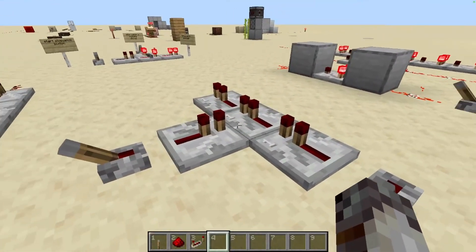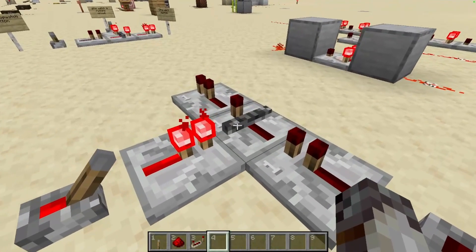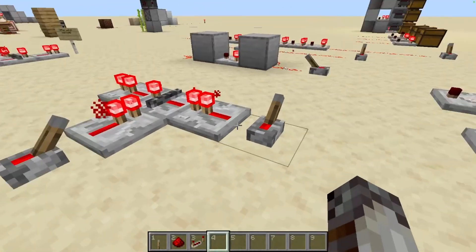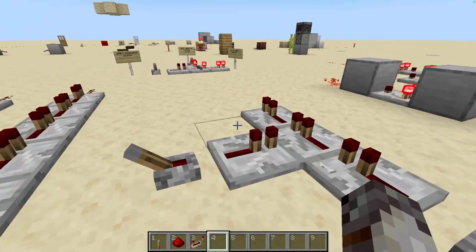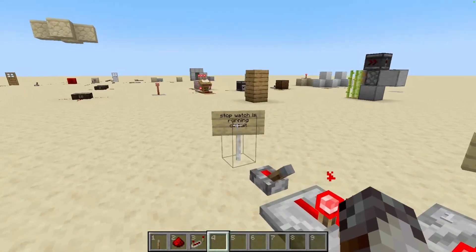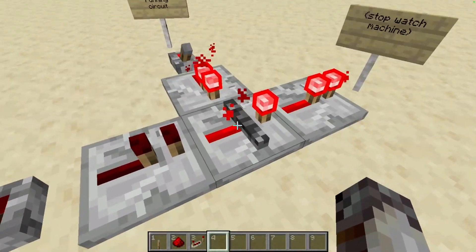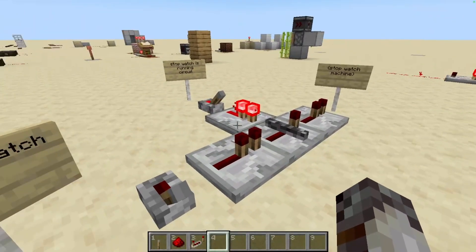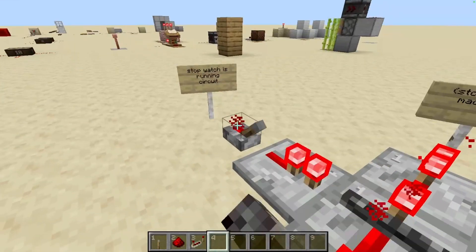Repeaters can also be locked in their current powered or unpowered state by running a powered repeater into the side of it. If the repeater is locked when it's off, it won't let any signal through. And vice versa, if it's locked when powered, the repeater won't turn off until it's unlocked. This is useful if you ever want to lock a line from changing states. For example, in my stopwatch I recently designed, I used this locking repeater feature to prevent players from pushing the same button more than once — breaking the machine. I'd lock the repeater when one button was pressed to prevent the signal from going in and messing things up.